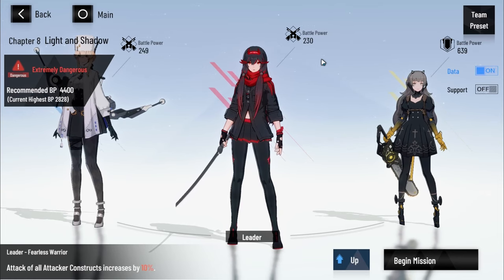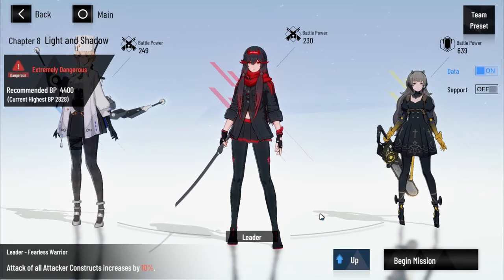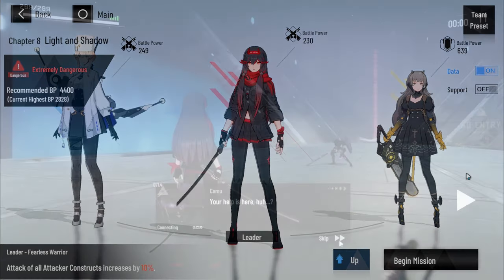This trick works better for some characters than others. If you use melee characters, this trick will work out a lot easier for you. I highly suggest that you use Nanami because her QTE ability is really useful for the knockdown. The knockdown effect is really nice, and on top of it, she reduces the enemy's defense by 10%, which is nice as well. So I highly recommend using her.